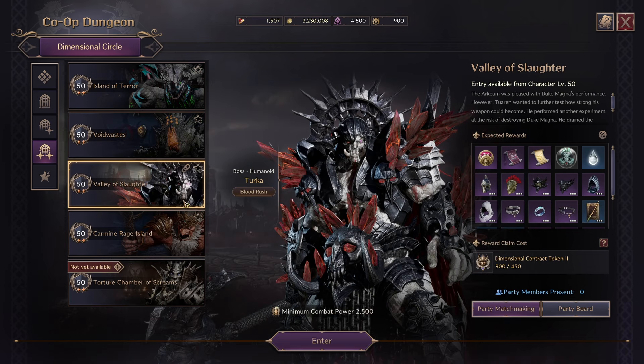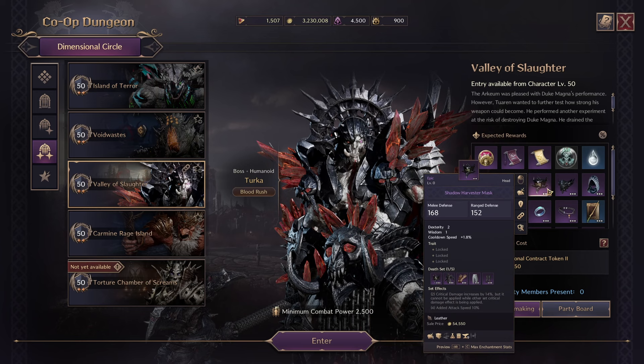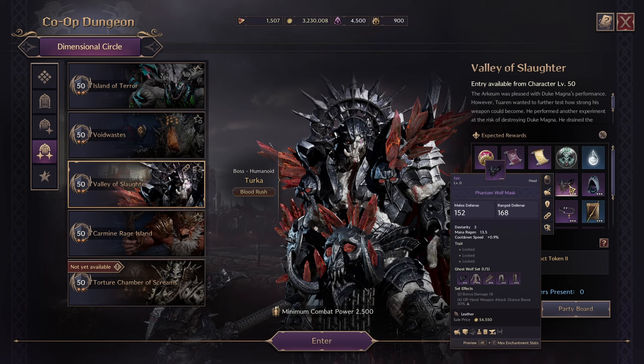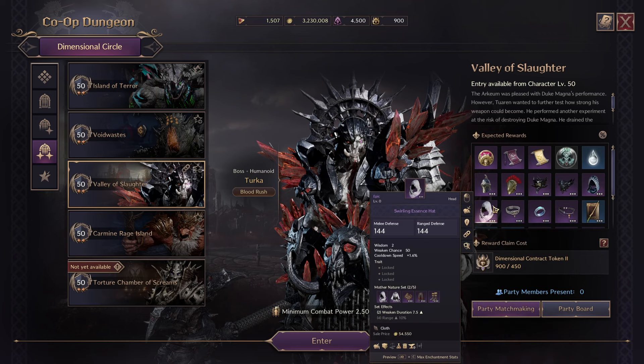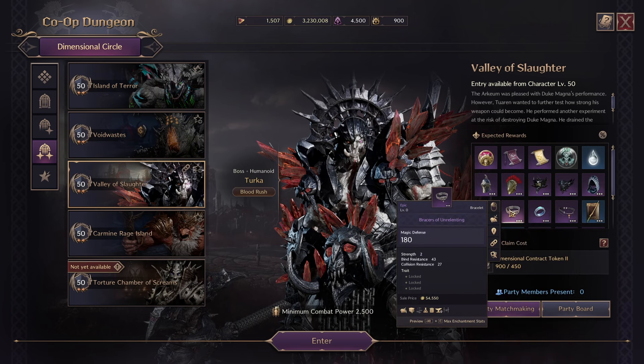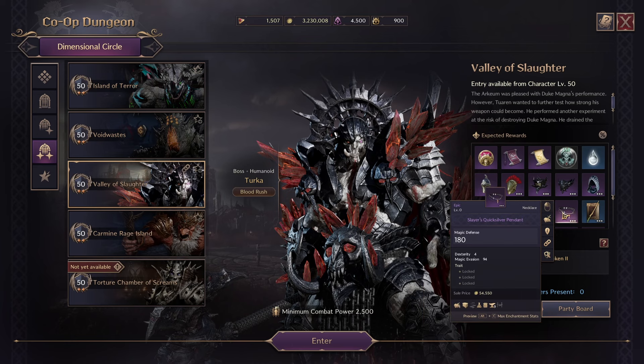Next we have Valley of Slaughter — this is where the helmets drop. We have Helm of the Field General, Shock Commander Visor, Shadow Harvester Mask, Phantom Wolf Mask, Ascended Guardian Hood, and Swirling Essence Hat, as well as three new pieces of gear: a new bracelet — Bracelet of the Unrelenting, a new ring — Dark Seraph Ring, and a new necklace — Slayer's Quicksilver Pendant.